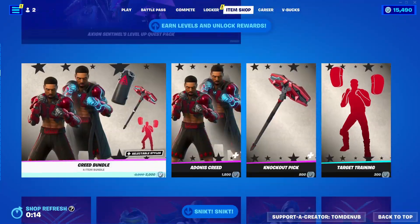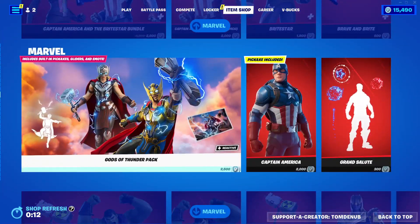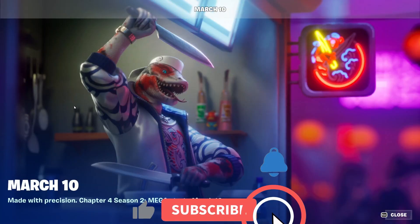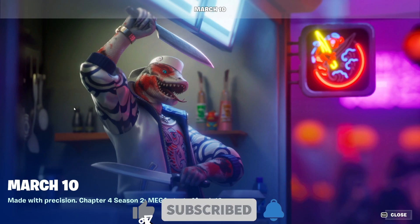Hey guys, welcome back to Young Chaos Game. It's today's March 7, 2023 in Gen 9.4. Today we did get the official first look at one of the Chapter 4 Season 2 Battle Pass skins.